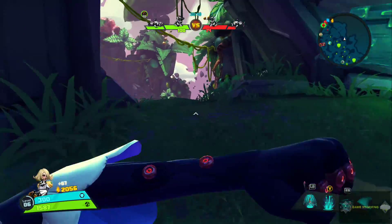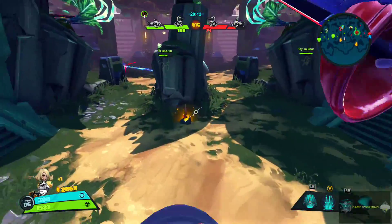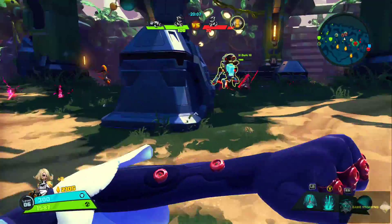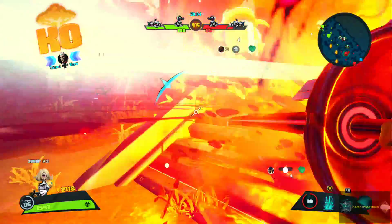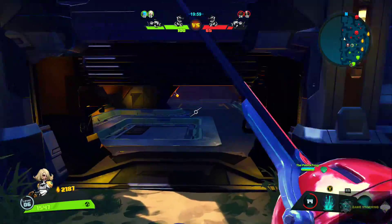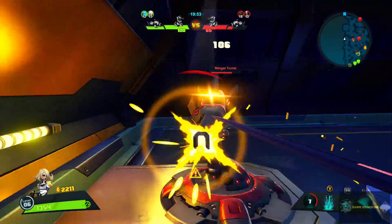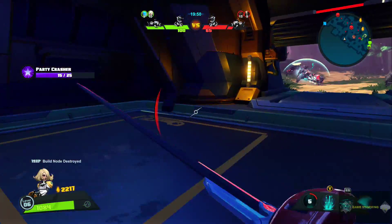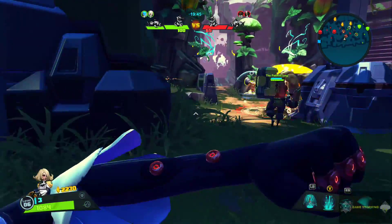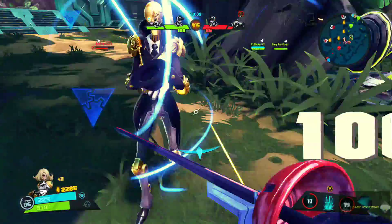I'm grabbing more shards but I probably don't even need them — I'm going to end up with like 10,000 by the end. There's just nowhere to put the shards. Wrath is dead. Marquis is there — we're going to get rid of his turret just because we can. Marquis actually saw us; I don't know how good he is. I'm more worried about Marquis because he can dish out a ton of damage very fast.